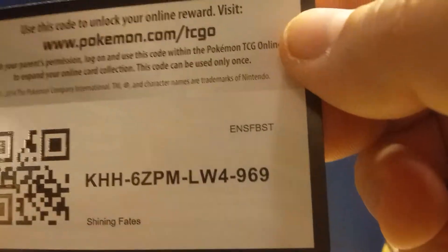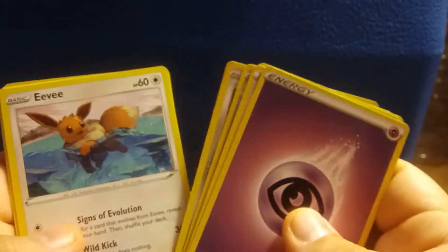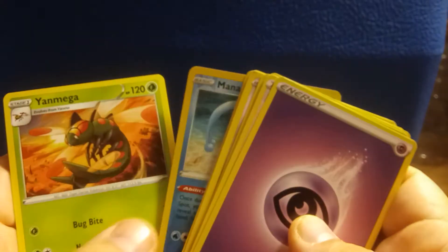Next pack. Here is the Code Card. Four to the Front: Energy, Gym Trainer, Team Yell, Floatzel, Cutiefly, Eevee, Buizel, Yanma, Trapinch, Manufacturer Kofi, Reverse Holo, and a Yanmega.